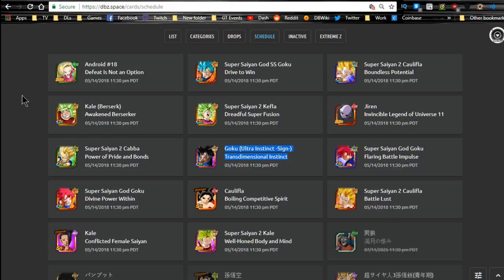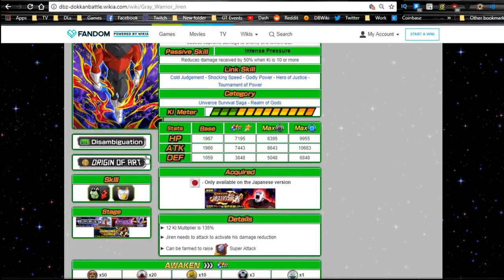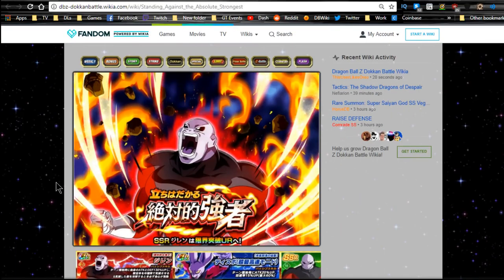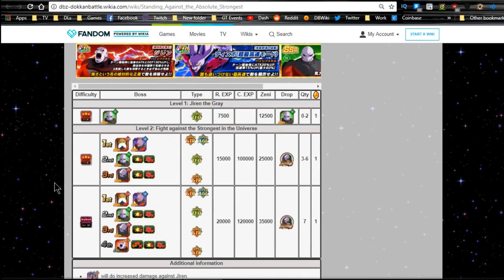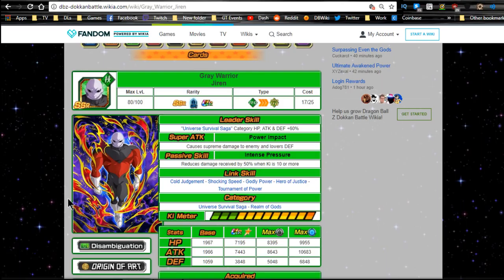Jiren is going to have this technique card available from the Jiren event — 'Standing Against Absolute Strength,' his Dokkan event. When he gets a Dokkan awakening he'll be available from the first stage. Jiren the Gray comes down as an SSR but can be Z-awakened to a UR for 100% chance. On the JP side I already awakened him, but I also had a lot of Zenny and metal to use. On global I'm probably just going to grind out 15-20 of them to get Super Attack 10 without Dokkan awakening the technique ones.